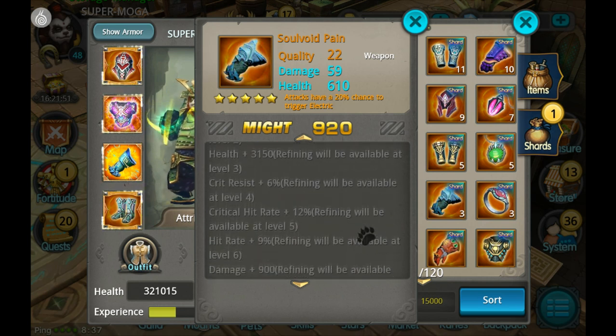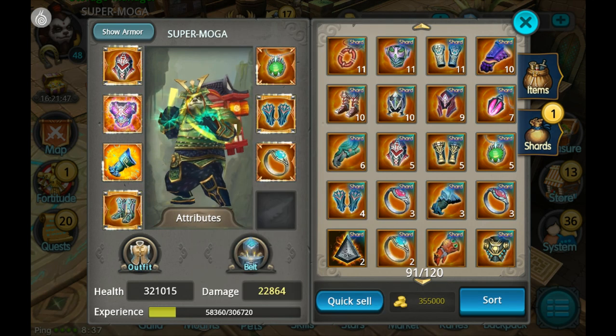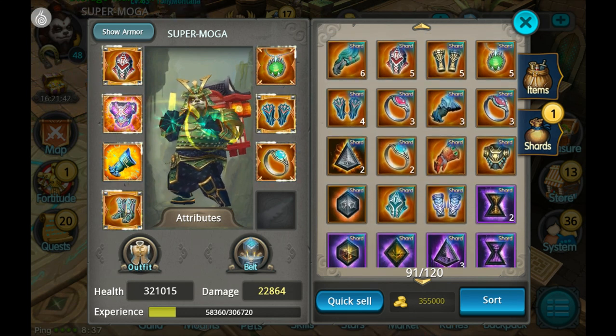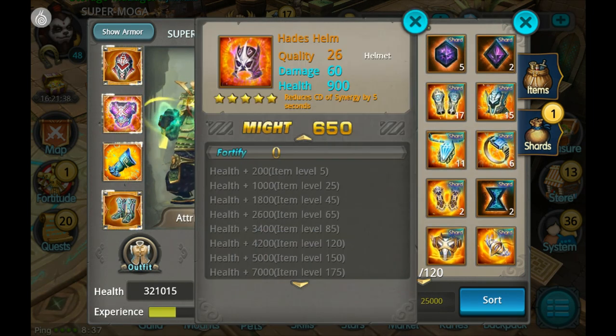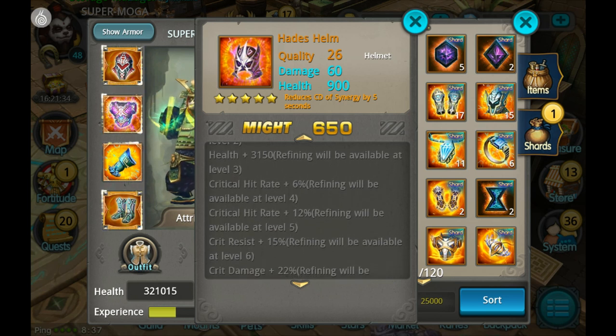For the weapon, I'm mainly going for the Soul Void Pain — it's actually pretty good and has some crit damage. The only reason I'd consider the Neptune weapon is if you get really early access to it, but the Neptune weapon is mainly better for PvP, which I'm not really focused on yet.